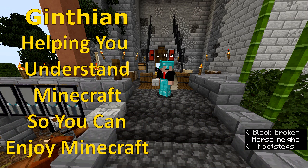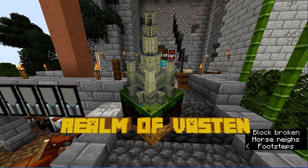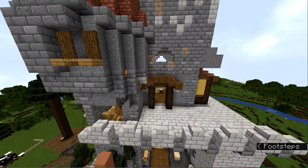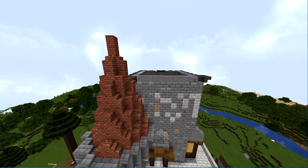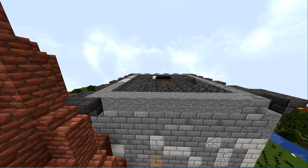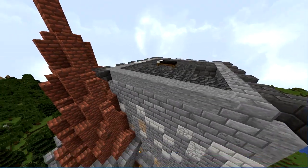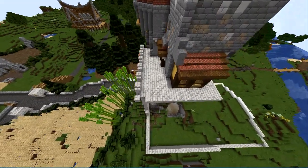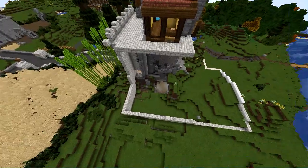Greetings, this is Gynthian and today we are playing on the realm of Vastan. I want to show you what I've been working on off-camera. For starters, there's this balcony which used to just be a window, and then I built this back part all the way up. This is part of the original castle — I've added three floors and I'm looking to finish that out.